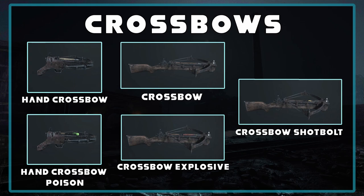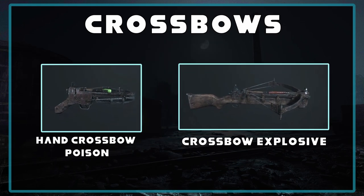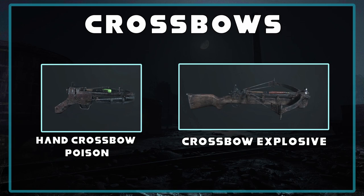Two of these crossbows aren't really worth using so I won't be going over them — the hand crossbow poison and the explosive crossbow. The hand crossbow poison isn't a one shot and in a lot of cases it won't really help you because most people run antidote shots. Just comparing the two hand crossbows, the regular one is far superior. The explosive crossbow isn't totally useless but it plays a lot differently — its only real benefit is flushing people out of areas because it's literally a dynamite explosion, but it doesn't shoot as far or as fast, so it's just not really worth it.